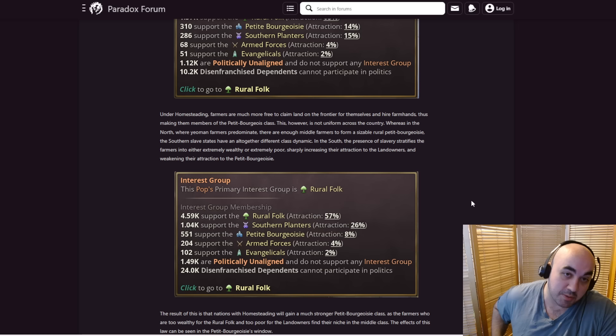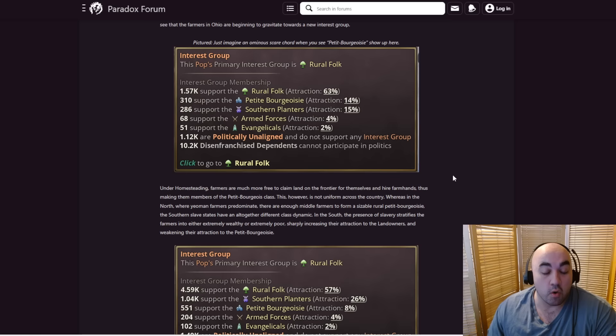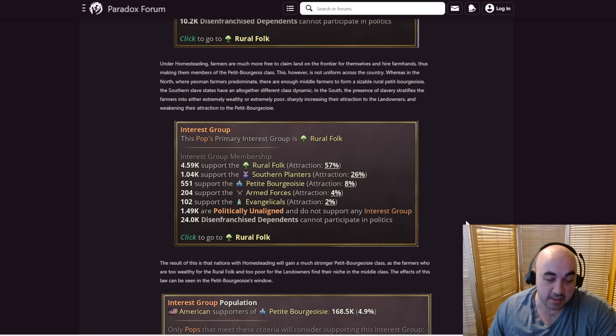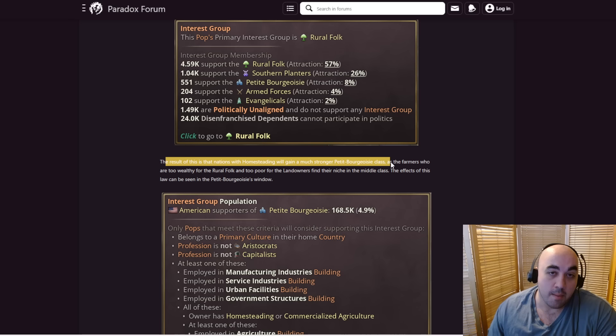It'll be interesting to unpack all these effects as they relate to different laws — this is just a single example. Hopefully we have a robust changelog because these effects are hard to discern through playing due to so many confounding variables. The result of this is that nations with homesteading will gain a much stronger Petit Bourgeoisie class, because their ownership class is less stratified and more level, which gives more Petit Bourgeoisie attraction — as the farmers who are too wealthy for rural folk and too poor for landowners find their niche in the middle class.